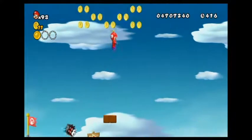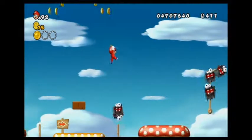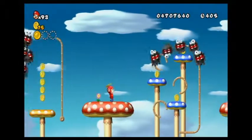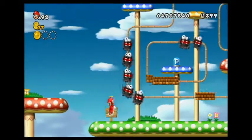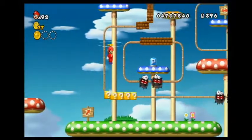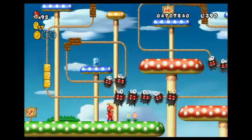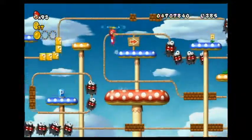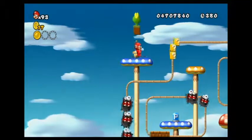Another propeller hat — anything up here? Just some coins. Still looking for those other two star coins. I remember there's a vine somewhere — not in one of those blocks, but a secret block. Maybe here? There we go. I'm really glad I've already beaten this game before, like a year or two ago, so that I remember there's this vine.